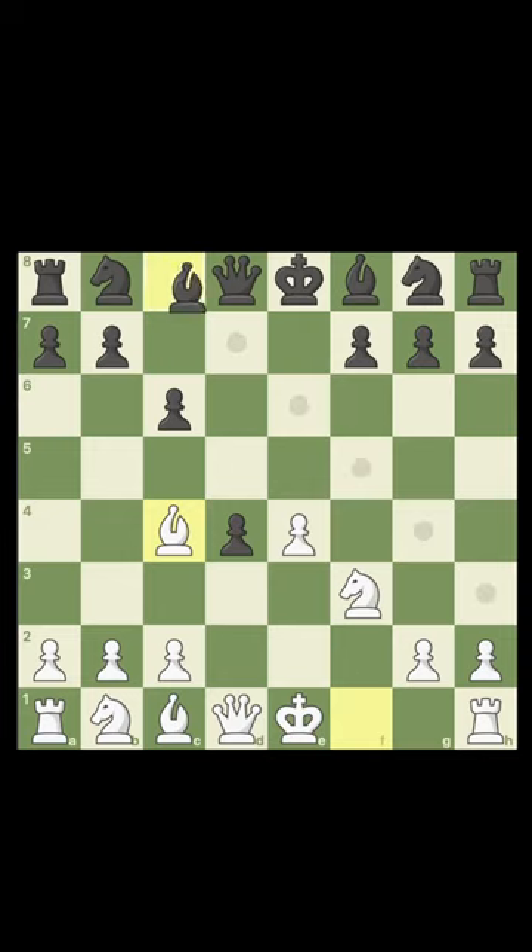A key error to remember in this position is bishop g4, pinning the knight to the queen, because we have the brilliant bishop takes f7 check.